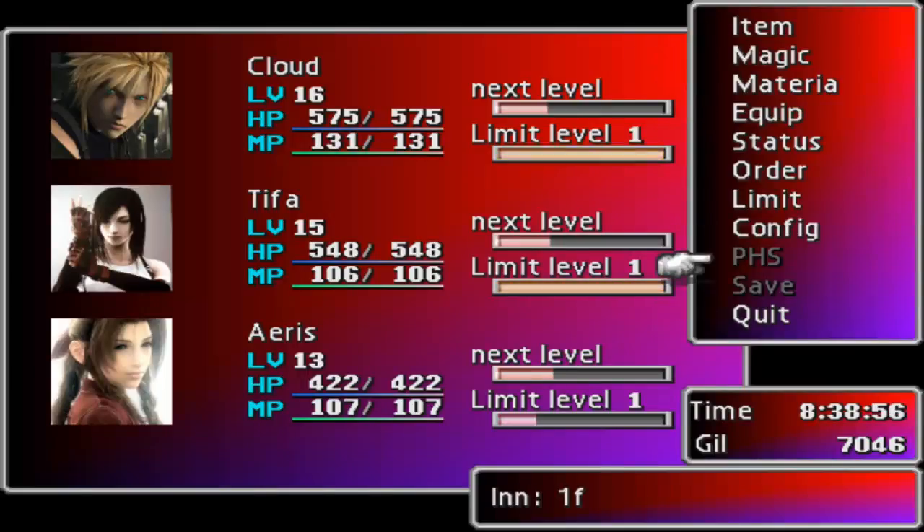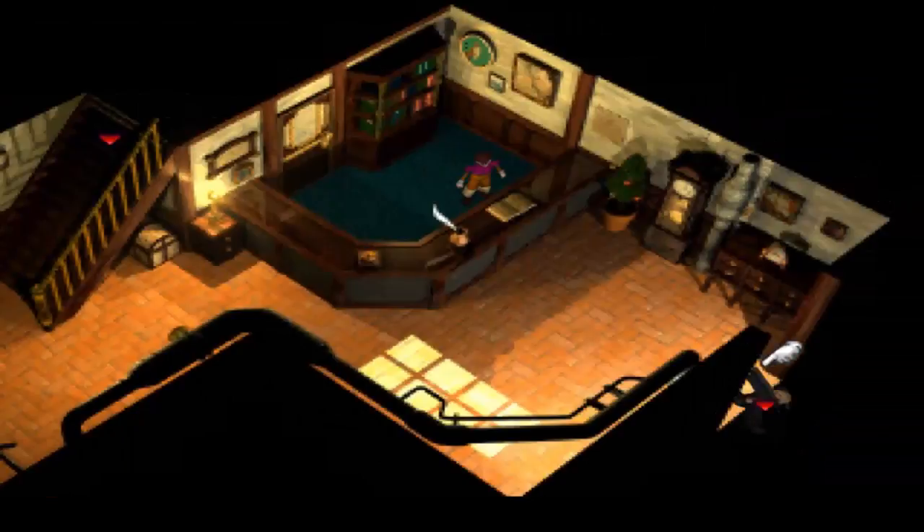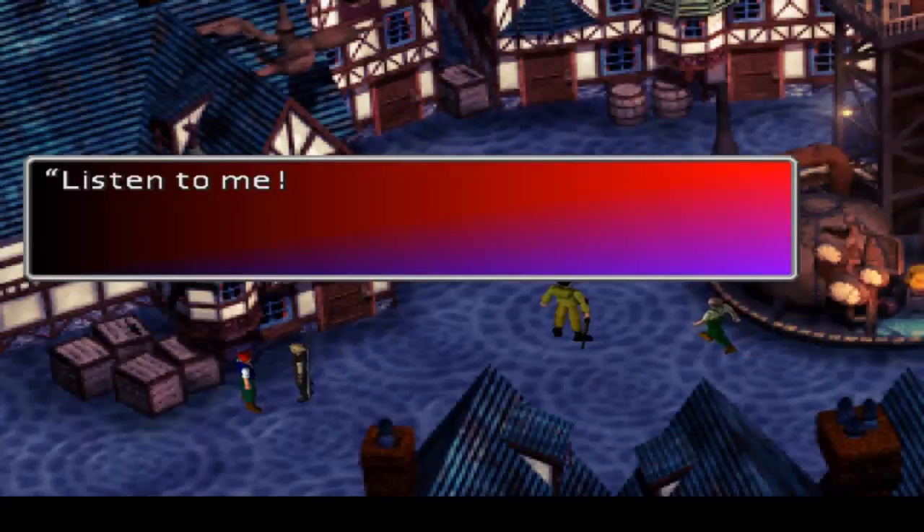Of course you can only use it at save points and on the world map. So now we want to check out the city, see what's going on.